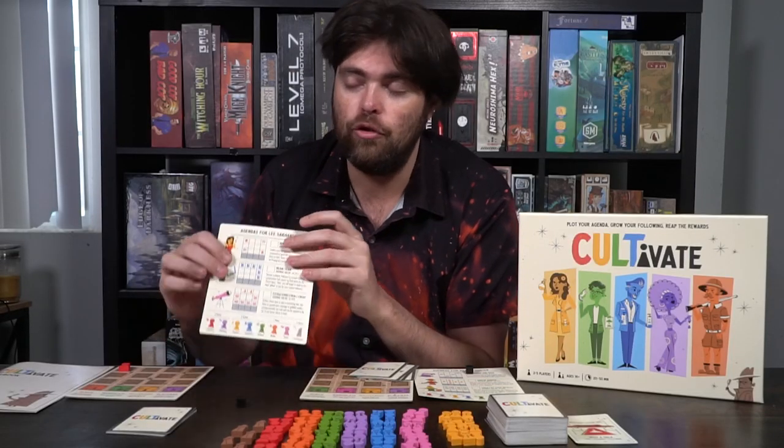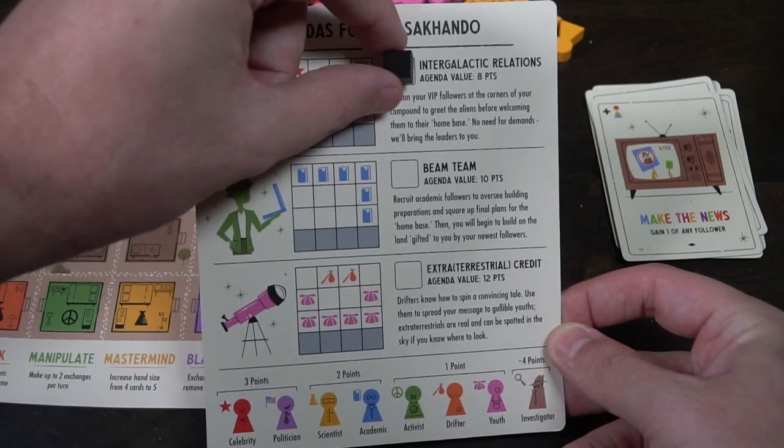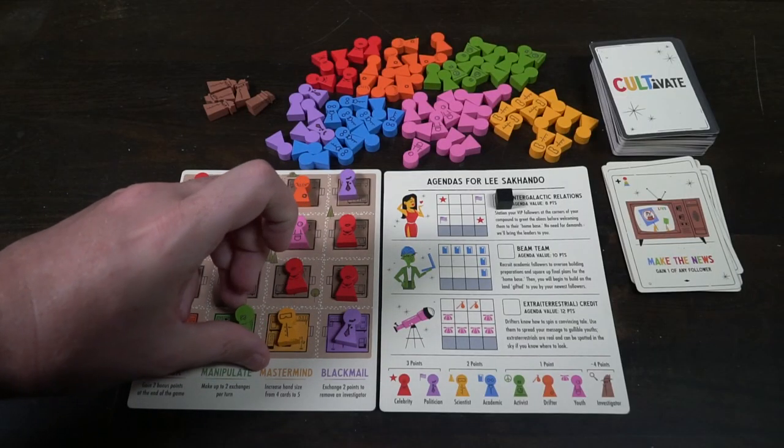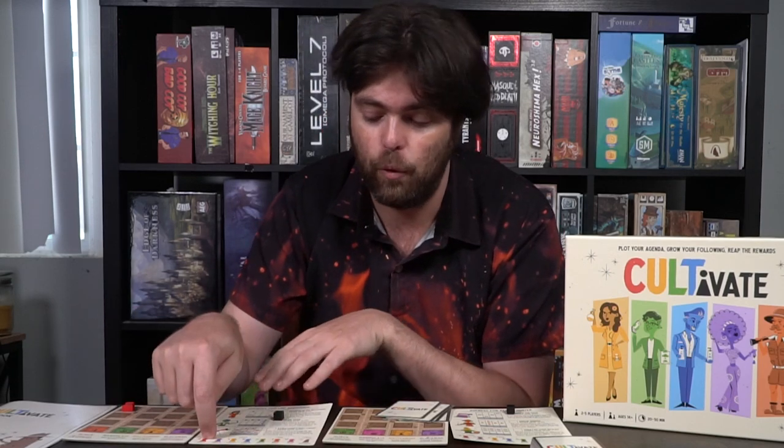When you choose one of your agendas, you try to meet its requirements — for instance, having specific blue cultists in a specific diagram on your board. When the game ends, if you've met your agenda you score the points shown on your board. The game ends when somebody fills their compound board; each other player then takes one final turn. You score points for each cultist on your board, bonus points for completing your chosen agenda, and a bonus for having your board fully filled. The player with the most points wins.